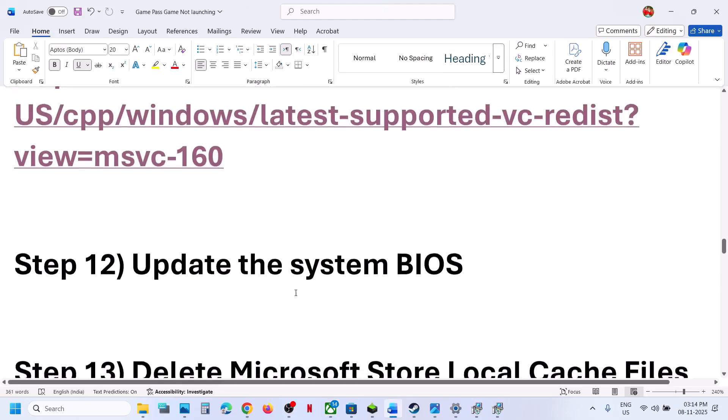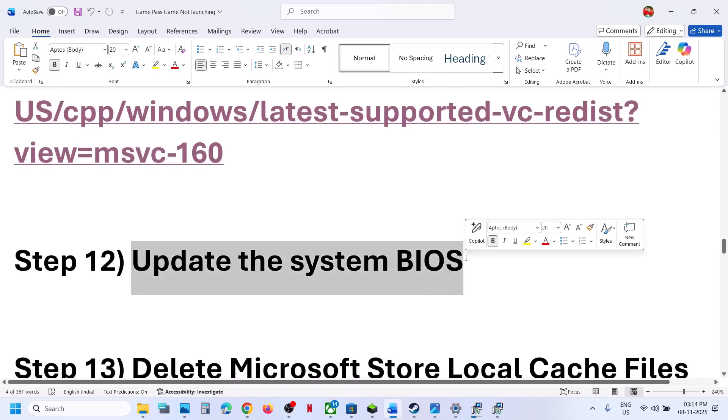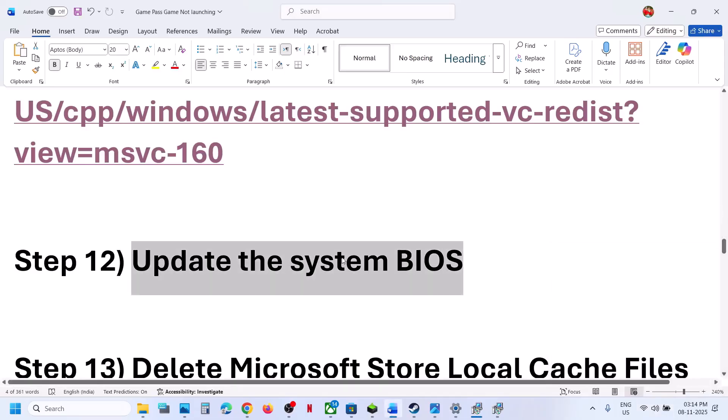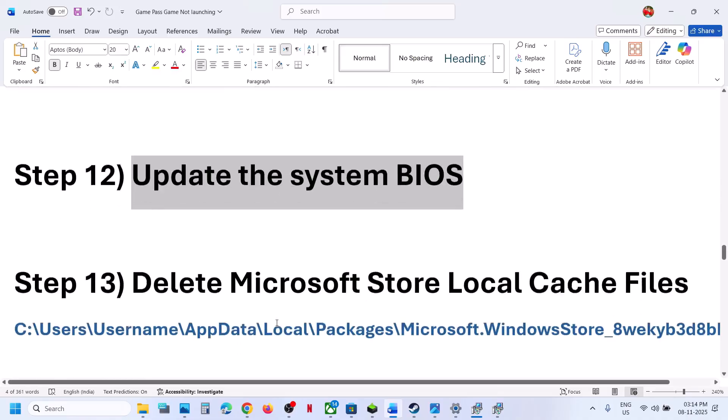Still not working. The next step is to update the system BIOS. Go to your system manufacturer's website, select your model number, and then update the BIOS. In the case of a laptop, make sure the battery is more than 10% and the AC adapter is connected to the computer when you update the BIOS. After the BIOS update, log into the computer and then launch the game.